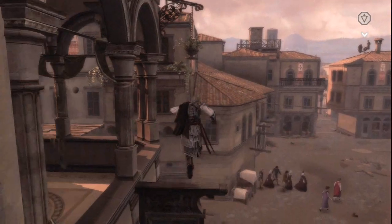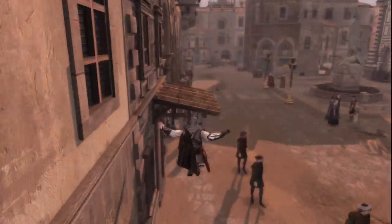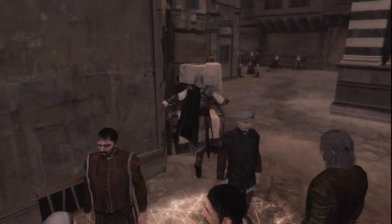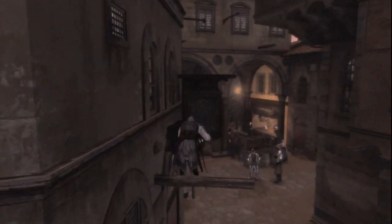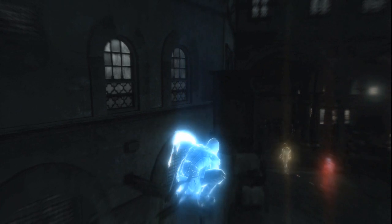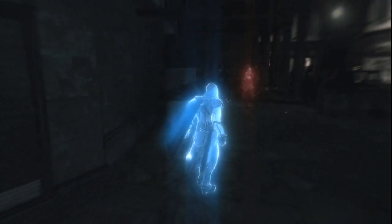Our assassin has a lot of new moves at his disposal, and he'll need to use all of them to overcome the challenges that our level designer has put in this environment. Players can now use eagle vision while moving around. Here's our target with the yellow glow. He seems to have a bodyguard with him who's glowing in red.